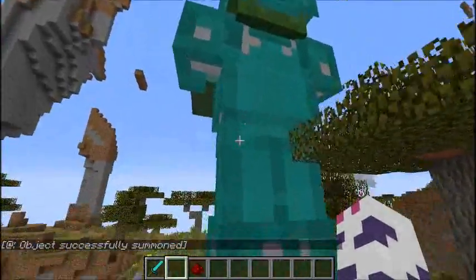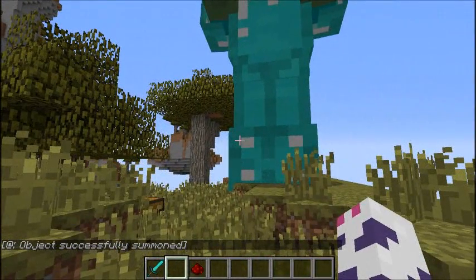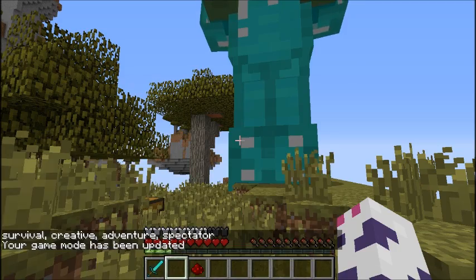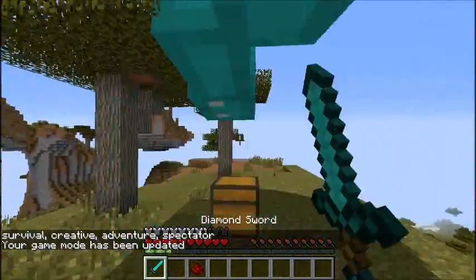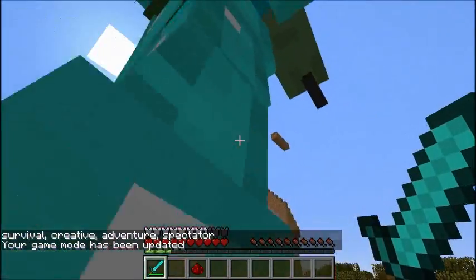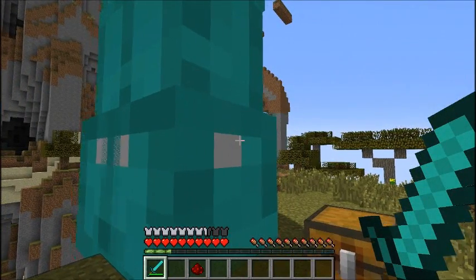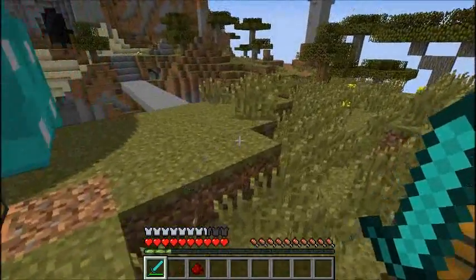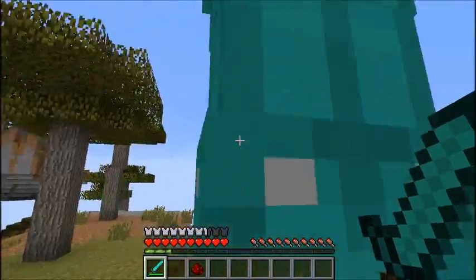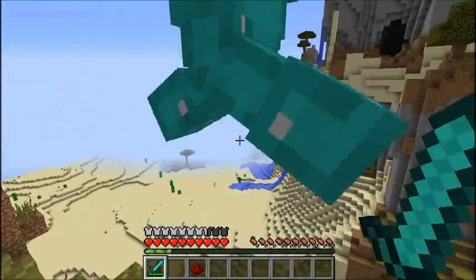We've got a giant with diamond armor and an iron sword. So let's fight him. Hello there? I'm down here.